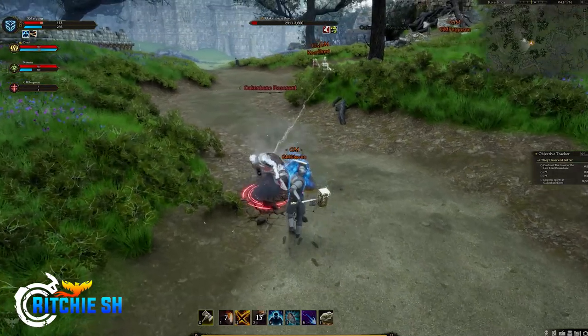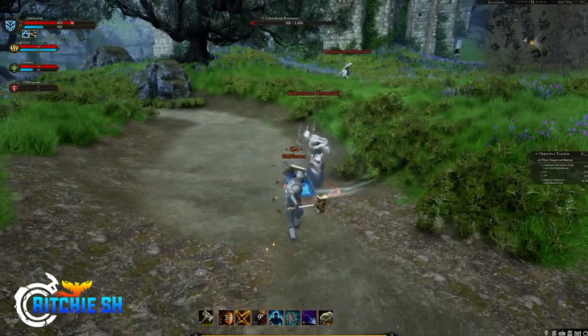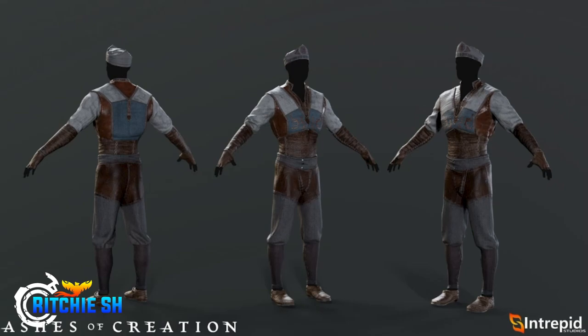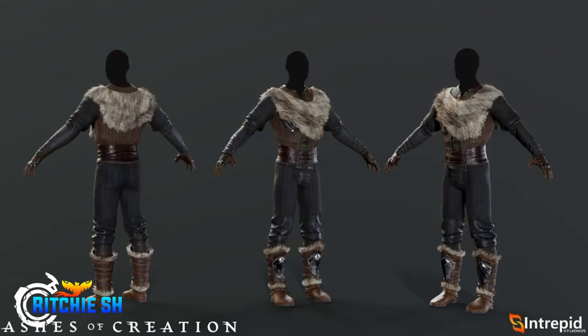We then got a look at a couple of droppable sets, meaning gear that you can obtain in the game and aren't cosmetic skins — including the Ambitious Academic, which was the uniform of students who attended the Carfin University back when it was not filled with undead. And then there is the River Stalker, which kind of gives me Assassin's Creed vibes with the hood, but also it's more like hunter garb with the animal furs and things like that.